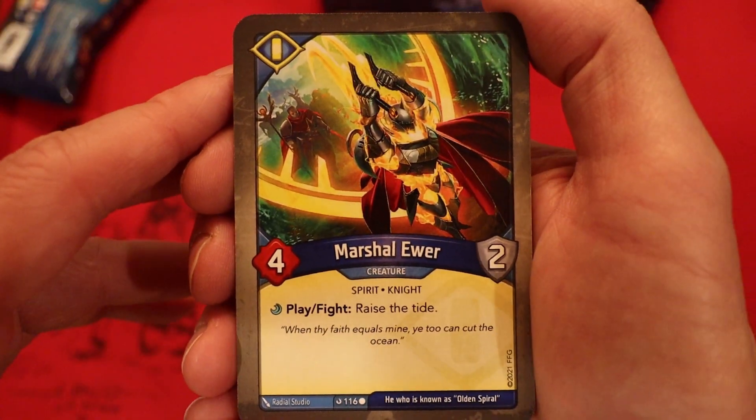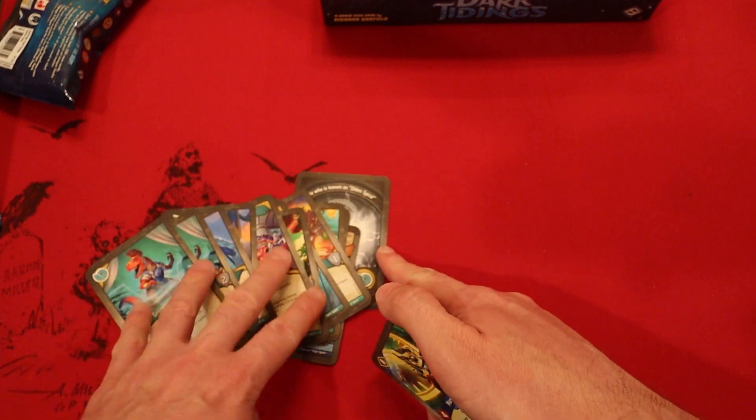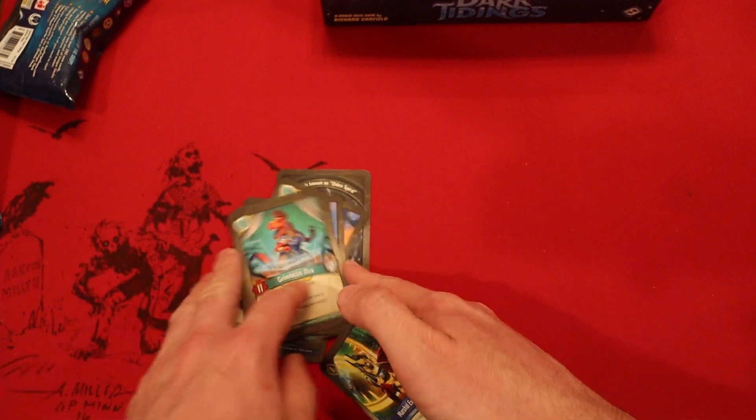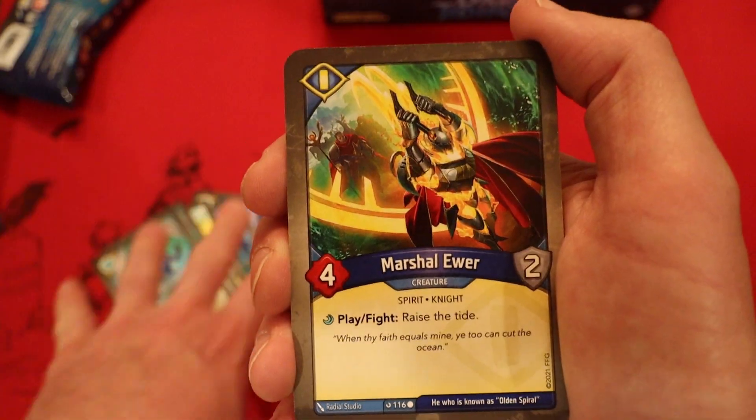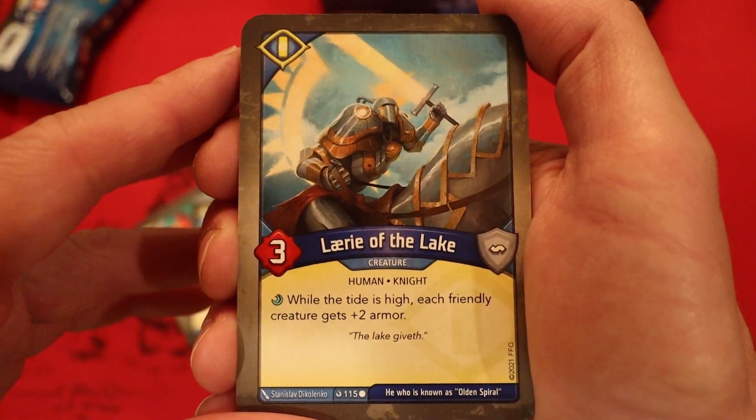Now we are on to Sanctum. Marshal Uwer — 4 power, 2 armor. Play, fight: raise the tide. Lots of effects raising the tide already — it's at least 3. Haven't really seen any cards looking for tide effects though, other than getting rid of the negative on the first Sorion creature we had seen.